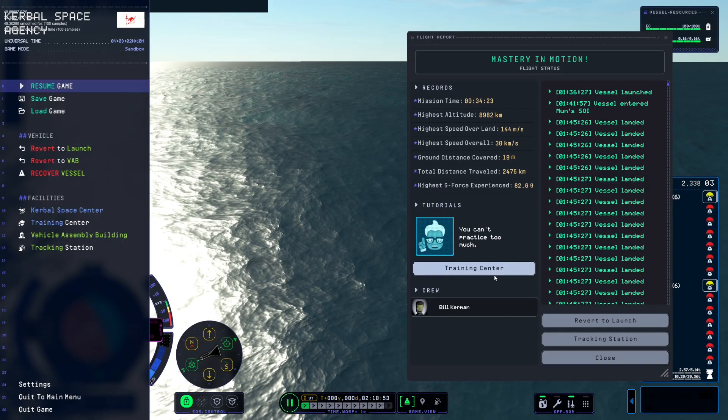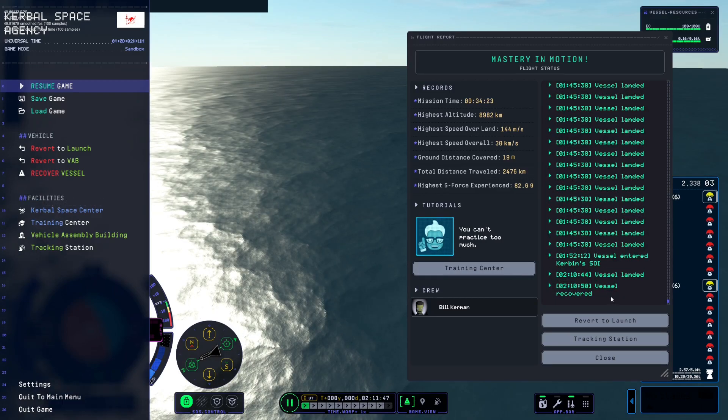We made it in 34 minutes and 23 seconds — beat that! This was done on stream so it's official. The speed run rules: launch from Kerbin using any means necessary, land on the Mun, EVA a Kerbal on the Mun with their feet touching the surface, then get back to Kerbin with that Kerbal and successfully splash down and recover the vessel.